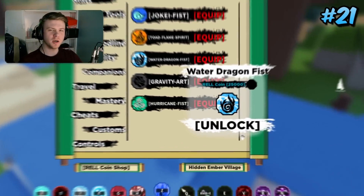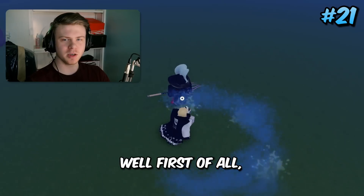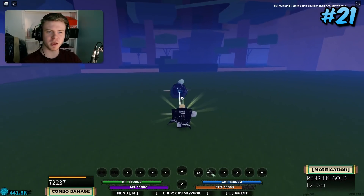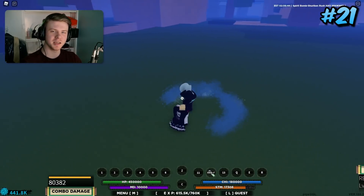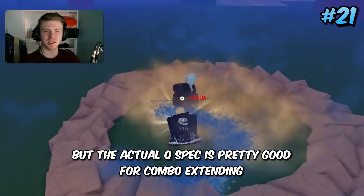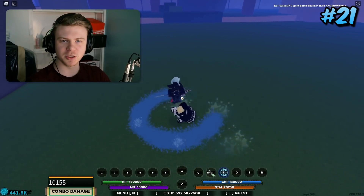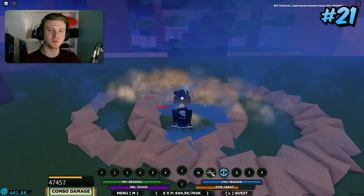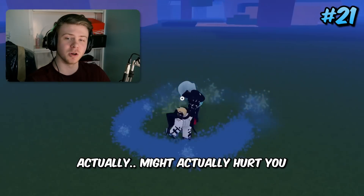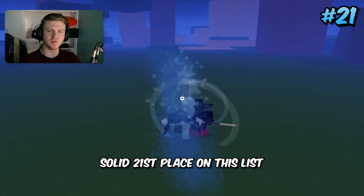Coming in 21st place is Water Dragon Fist. The M1s are actually slow, and slowing someone with M1s isn't really the greatest thing. The Q spec is pretty good for combo extending — they removed some end lag from it so you can't actually M1 combo set off of it anymore, which is a pretty good buff. But other than that it's not really that great, and the extra M1s might actually hurt you more than help due to the perfect block system.